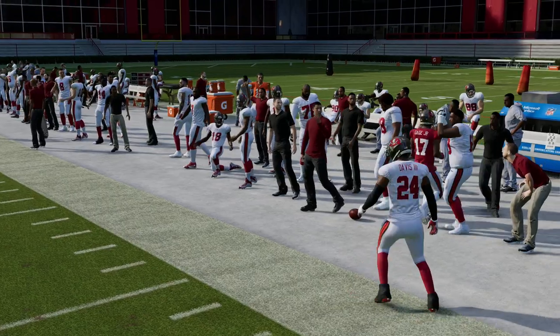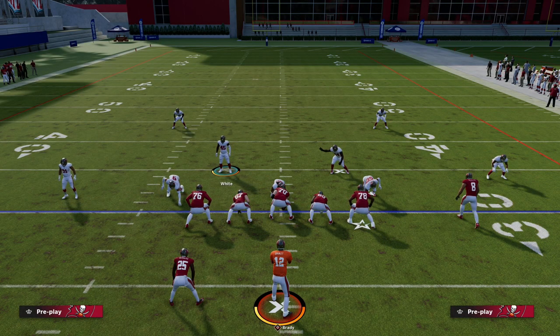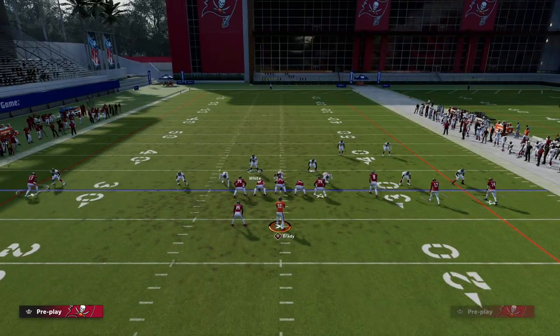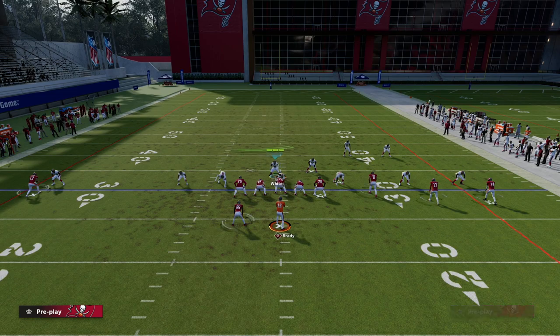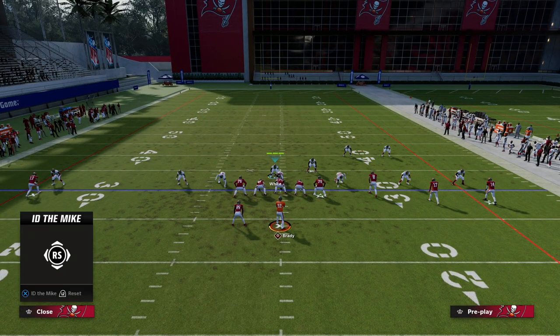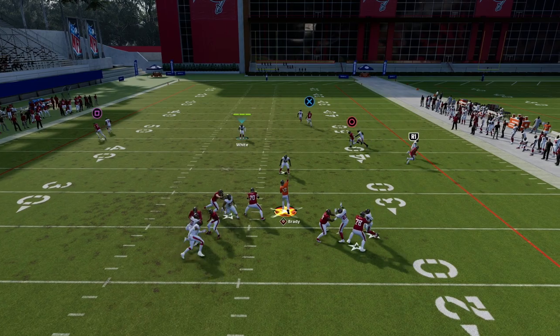A lot of times, if you get a little bit faster quarterback than Brady, you can scramble right up the middle — especially against the man version of the blitz. I'll show you the man version just briefly. This would be the setup, and then they'll do this — slide protect to the right, block running back, ID the corner. And you see here: step up, step up, step up, make a read.